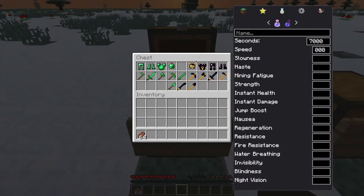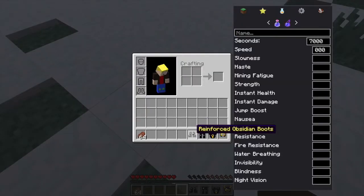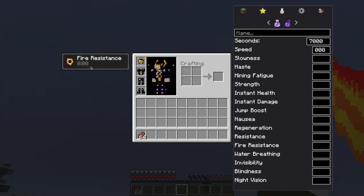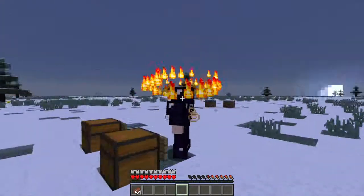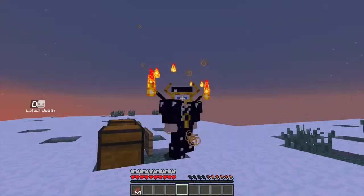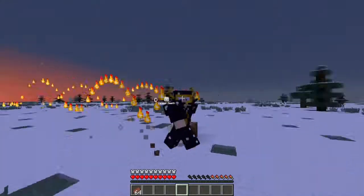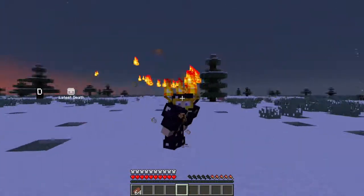Now going to the Reinforced Obsidian armor — putting these on gives you Fire Resistance, which is great. You actually get a fire effect visually around you. When you're flying, the fire effect stays on you and it looks like it spreads fire, though it doesn't actually light things on fire around you.